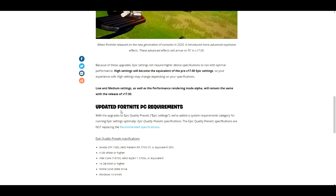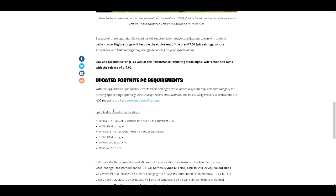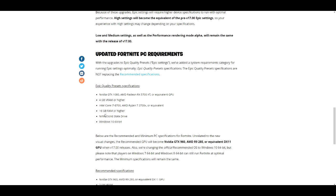First thing, I'm going to show you the epic graphic requirements — this is the updated Fortnite PC requirement. For epic graphics you need an Nvidia GTX 1080 or AMD Radeon RX 5700 XT. These are all the requirements in gigabytes — these are the best ones and will make a noticeable difference. You also need an Intel Core i7, 16 gigabytes of RAM, and Windows 10 64-bit. If you have a 32-bit system it may still work, but 64-bit is better.